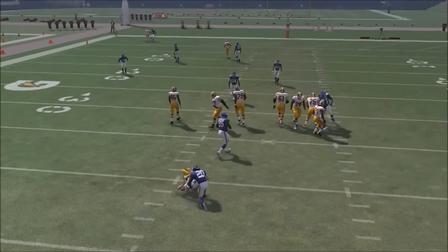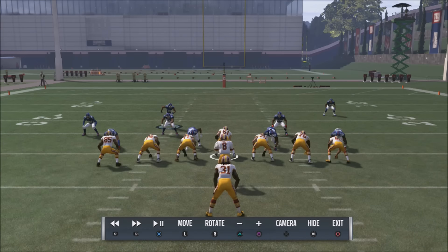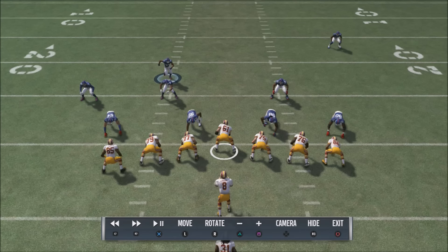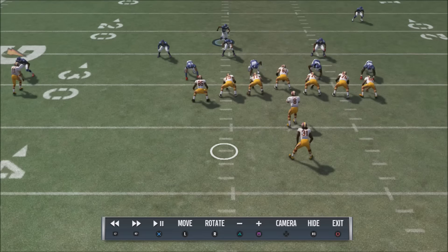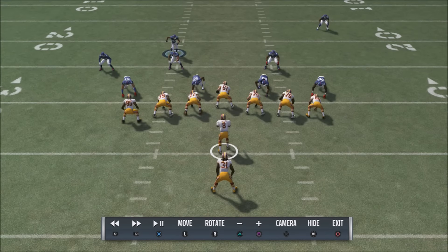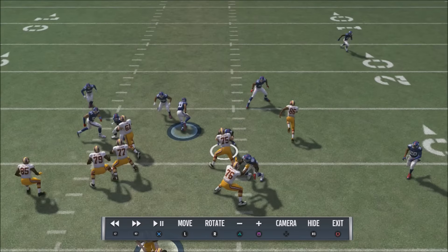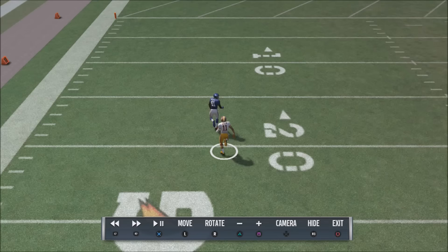You're going to get that pressure off the edge. You can't expect to get this type of pressure all the time — it's not a regular occurrence. But if your opponent is constantly trying to get away from the Overload Three Seam blitz, he's going to start rolling off to the right. That becomes his tendency, and as you can see right here, I'm going to take my defender down as all these guys float up in coverage.